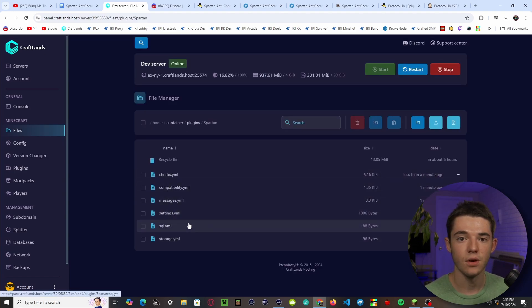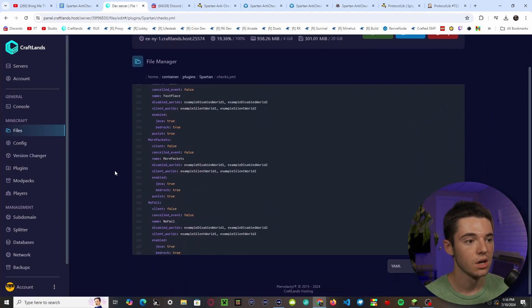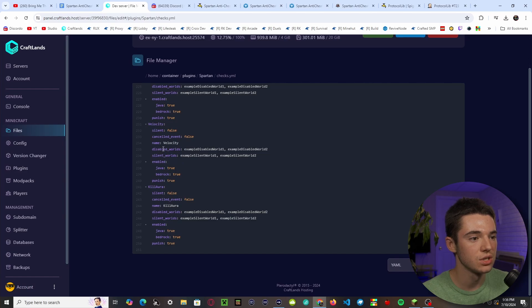In the file manager you'll see several YML files. The checks file contains all the different checks this plugin has — there are quite a few. 'Silent' basically means players don't get set back; it just silently checks them, and once they've made enough violations it will kick, ban, or execute a command. You can also change which worlds it's disabled in — for example, if you have a lobby where you don't want checks. There are also silent worlds where it checks without setting players back. You can also set 'punish' to false if you just want background checking without any bans or kicks.